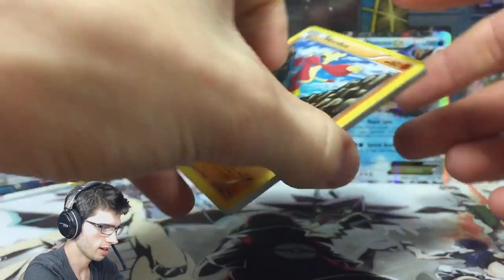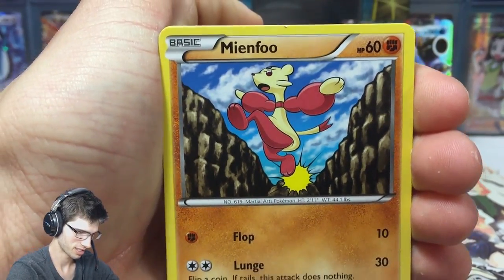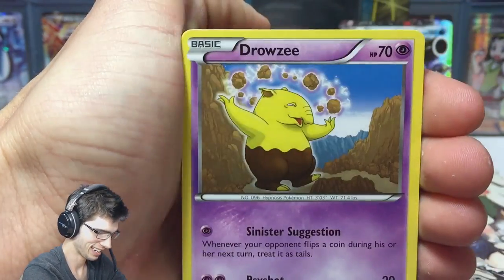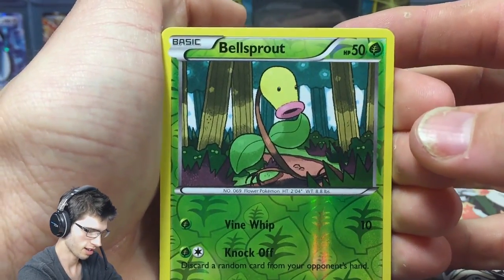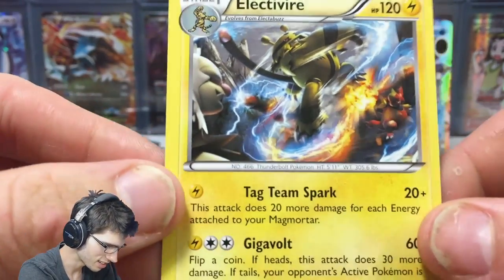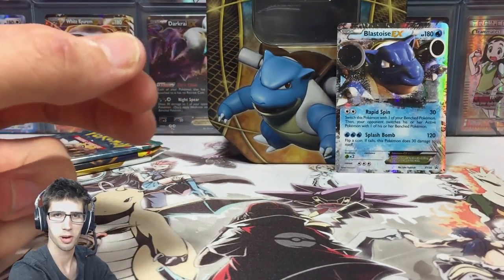Furious Fists, what are you doing to me? Hopefully it's not an ultra - some people get excited about miscut ultras but not me. We got a Drowzee, Magikarp, Combusken, Tyrantrum, Battle Reporter, a reverse Bellsprout, and an Electivire. So we got a crazy miscut - it looks okay from this side but when you flip it over it's just really off-center. Crazy. Anyway, we got an Electivire to kick off this opening, which is awesome.